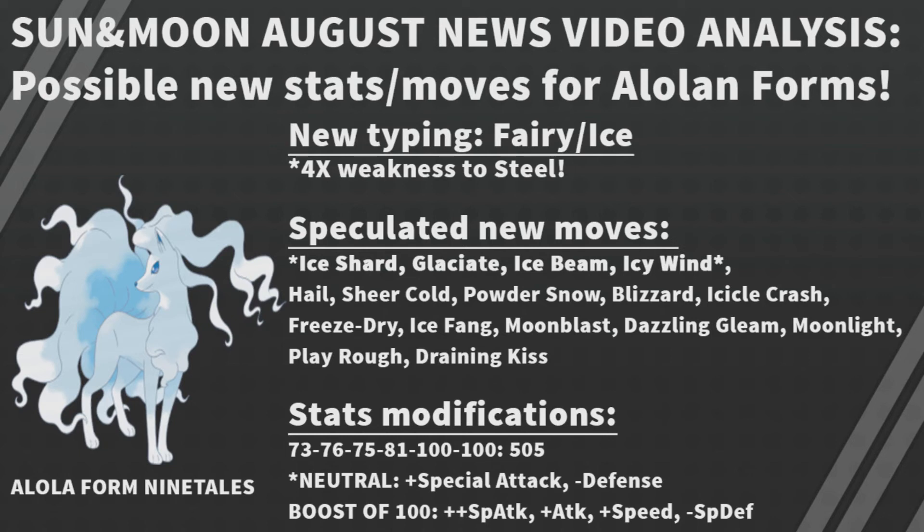For Ninetales' stats: 73 HP, 76 Attack, 75 Defense, 81 Special Attack, 100 Special Defense, and 100 Speed, for a total of 505. If it stays at the same base, I'd give a decent boost in Special Attack — around 15 points — removing the same amount from Defense. If it gets a 100-point mega boost, I'd give a huge boost to Special Attack, decent boosts to Attack and Speed, and reduce Special Defense slightly to allow those three stats to increase further.